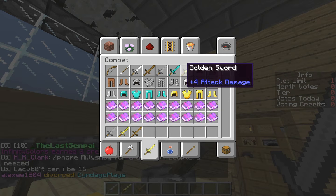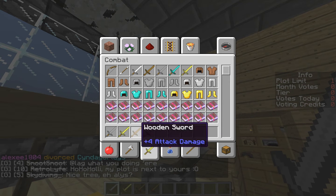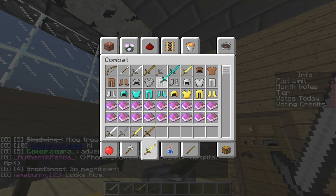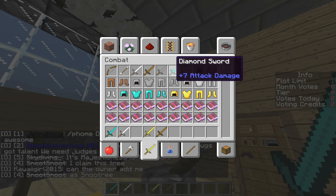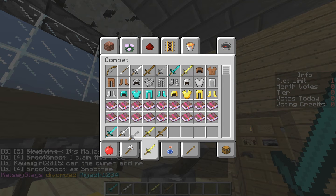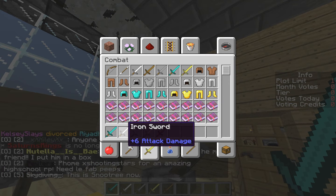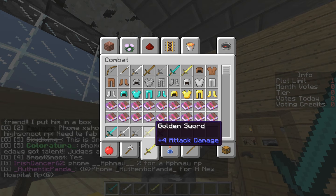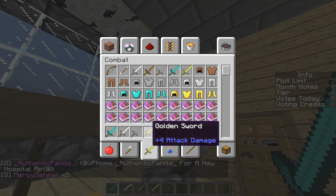So let's see what the swords look like. There we go — diamond is first with seven plus attack damage, the best. Iron is second with six plus attack damage. Third is stone sword with five plus attack damage. Fourth is golden and fifth is wooden, but wooden is worse. Gold is pretty good even though it's fourth.